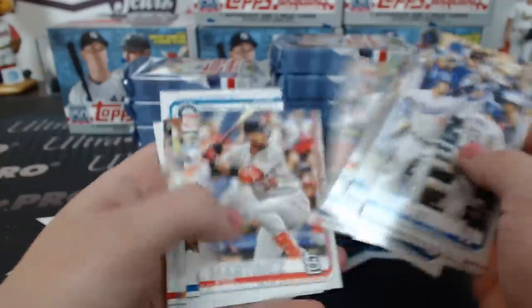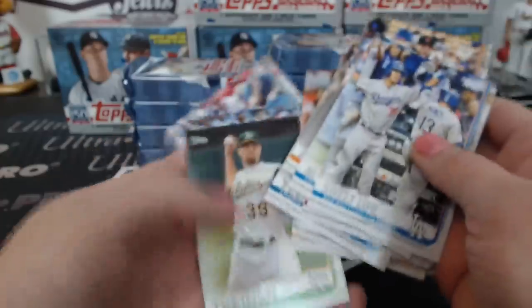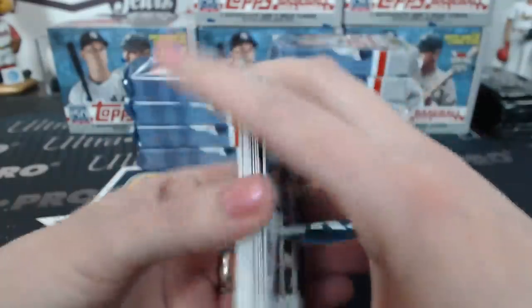I love that these are upside down — we don't have to go through every base card at this point, but that'll be fun for later. It makes it really easy to sort when you have them all.